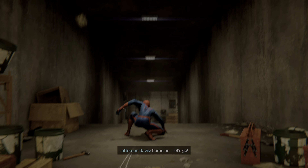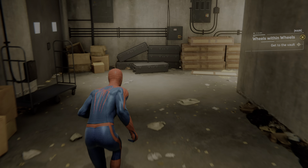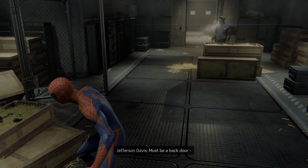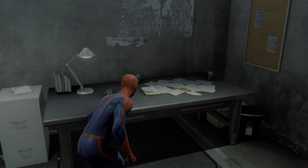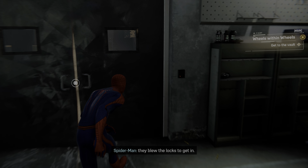Come on, let's go! Damn. Demons are already gone. How'd they beat us here? Must be a back door — see if you can find it. This place is one hell of an armory. Or was. There — they blew the locks to get in.